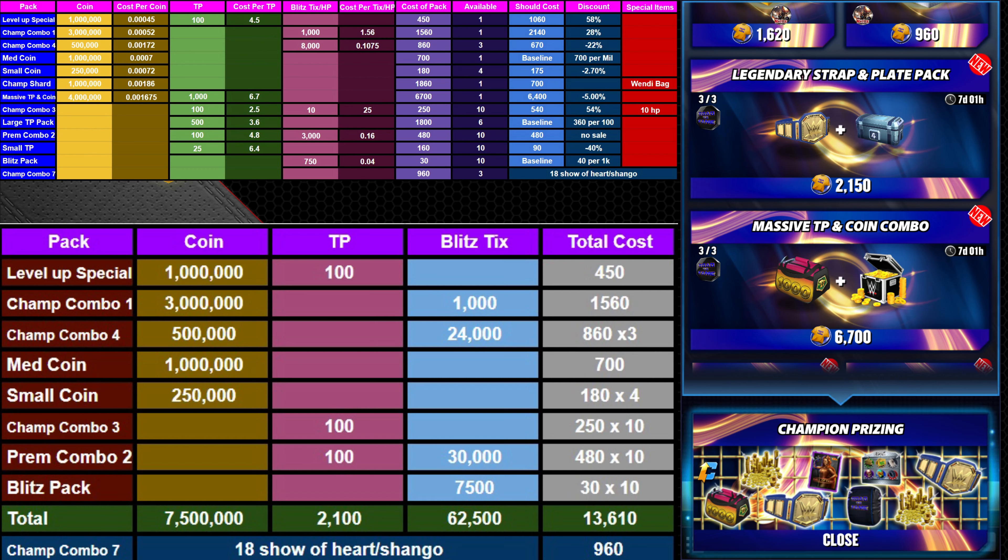I'm buying all the blitz tickets first, then most of the coin and the TP. Large TP pack is our baseline — not a discount. Premium Combo 2 gives you 100 TP and 3,000 blitz tickets; it's not on sale so it's baseline pricing, but you get the blitz tickets and the TP. There are 10 of those and I'll be buying all of them.